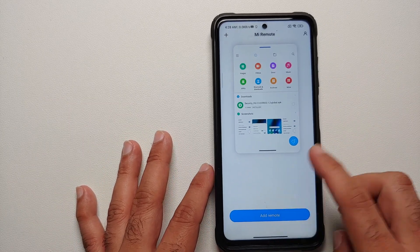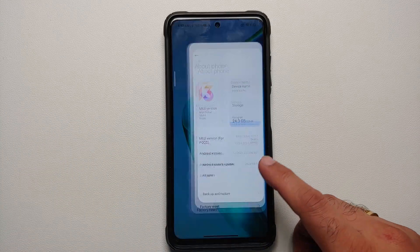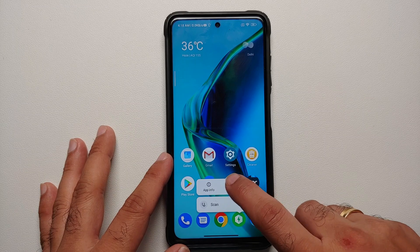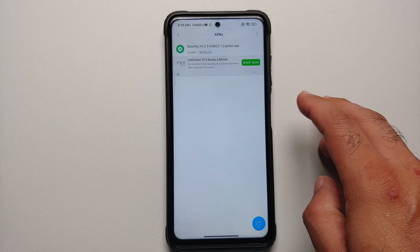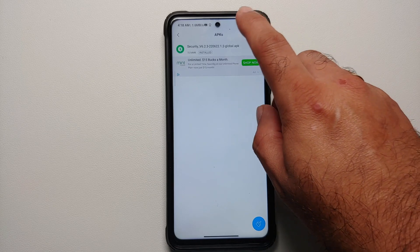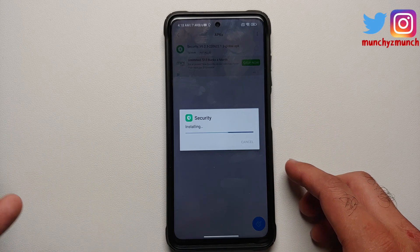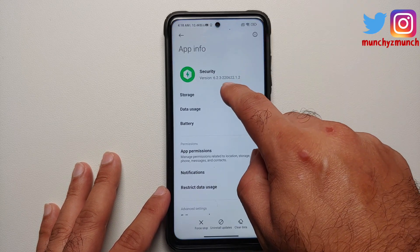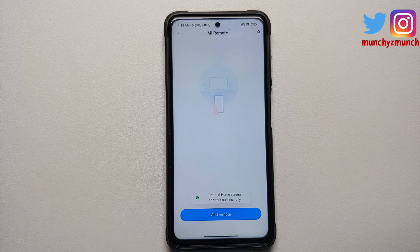Let us now see how you can install this latest Game Turbo 5.0 from MIUI 13.5 without having to root your device. First check the application info for the security application — you can see we have version 6.1.6. All you need to do is download the APK linked in the description, go into your file manager, then APKs, and update the security app. Once the process finishes successfully, check the version again — it now shows 6.2.3.